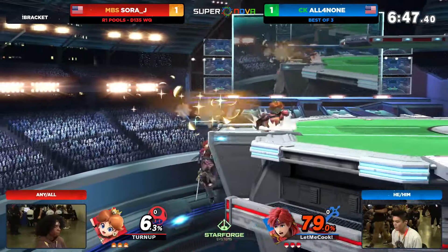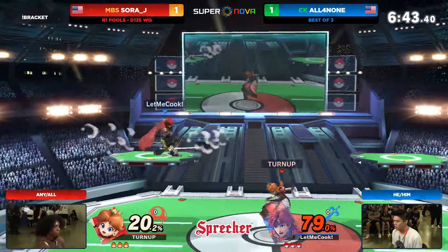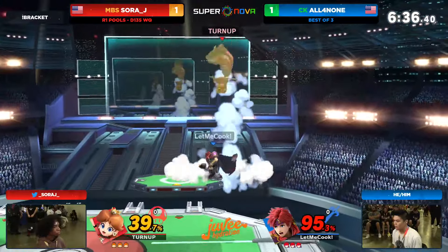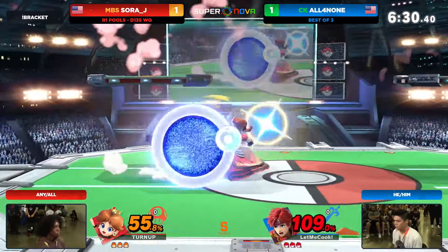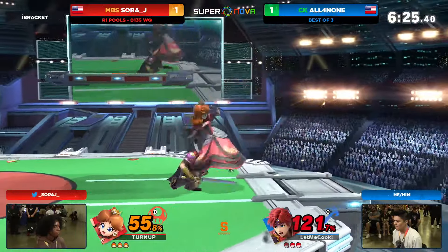We need to turn up these conversions as well. I think that's the big thing that SoraJ needs — you're getting the combo starters, you're getting halfway through the combo, but then you're dropping it off of some reaction, some panic option. SoraJ has got to be able to find more consistent confirms to take stocks; otherwise it's just damage. Love that air dodge fade back from All4None — pretty unconventional, maybe looking for the platform, but either way it worked out.